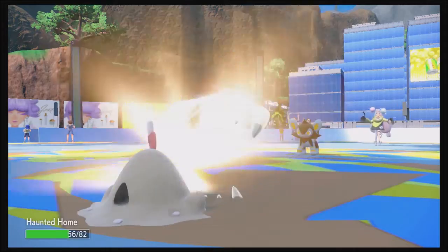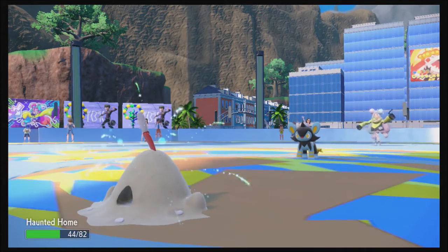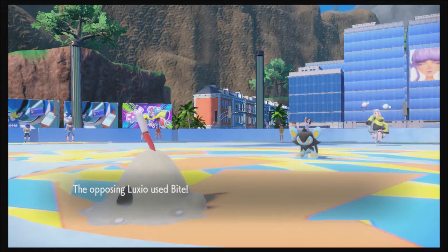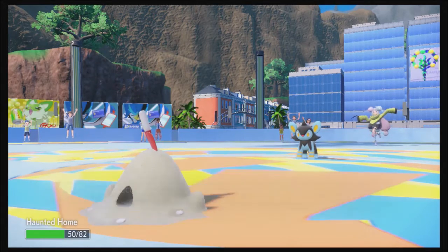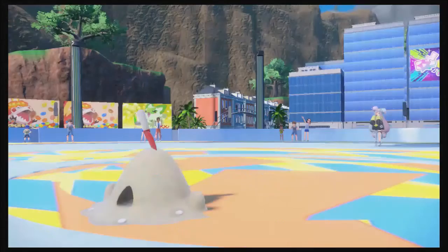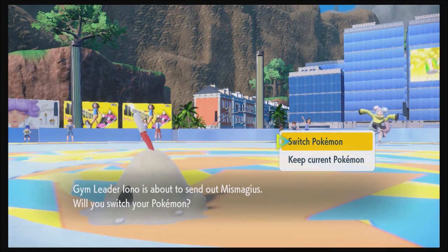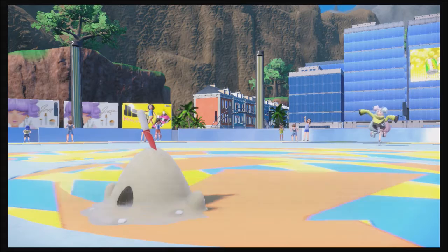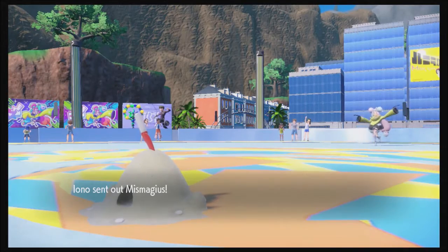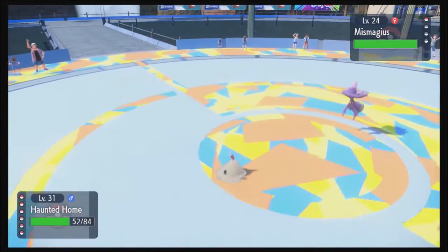I'm going with Giga Drain — I know that Bite is coming but I just want to heal up some. Now I'll Bulldoze it! That Water Compaction's really helping out. Down goes Luxio. I think Belly Bolt was supposed to be her signature Pokemon and I already took it out. Oh, Miss Magius! Let's keep Sandy Ghast in.